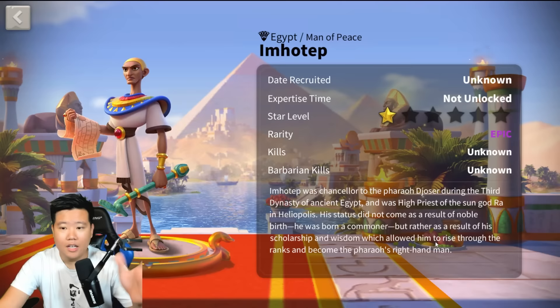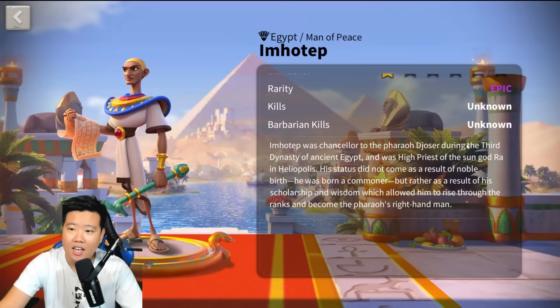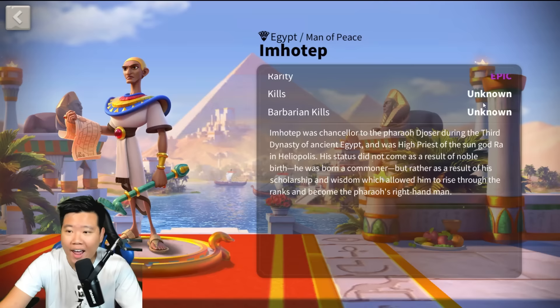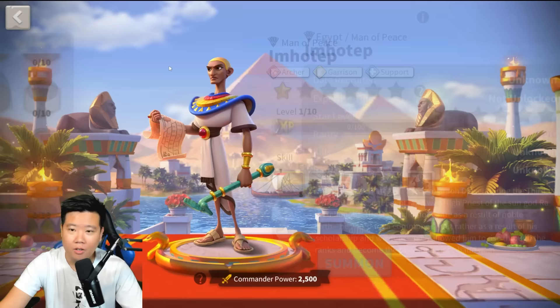A little background about Imhotep: he was the chancellor to the Pharaoh Djoser during the third dynasty of ancient Egypt, and he was high priest of the sun god Ra in Heliopolis. His status did not come from noble birth — he was born a commoner — but rather from his scholarship and wisdom, which allowed him to rise through the ranks and become the Pharaoh's right-hand man.